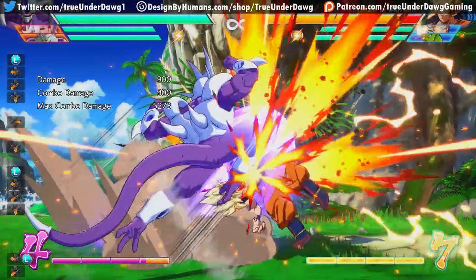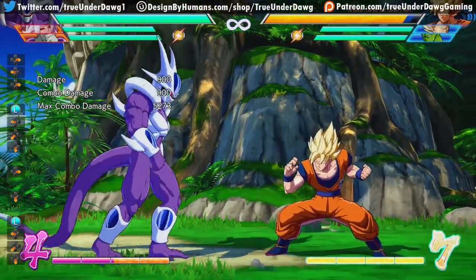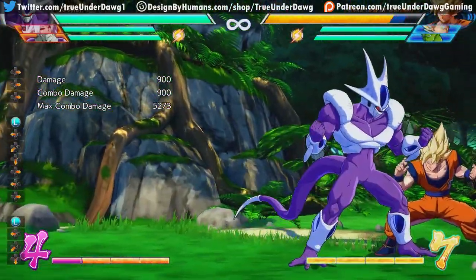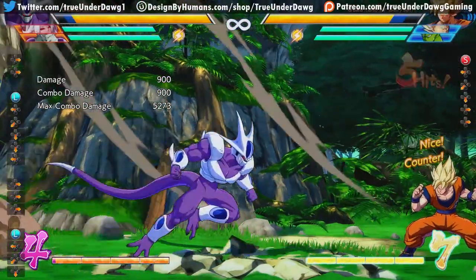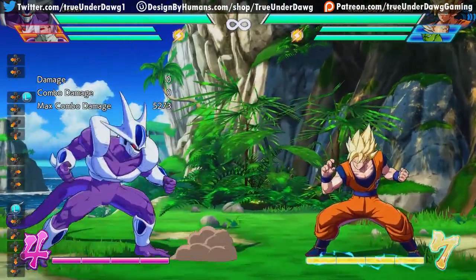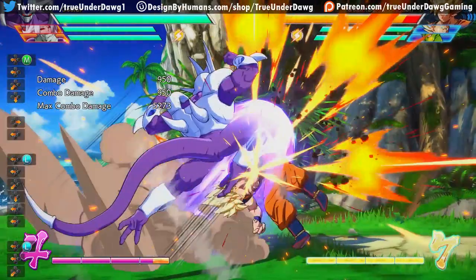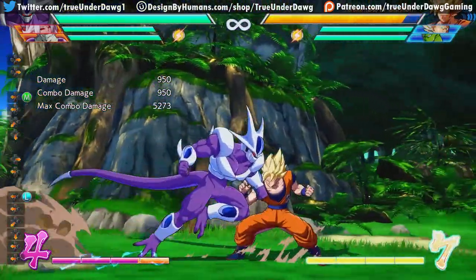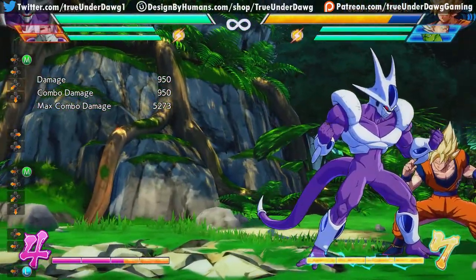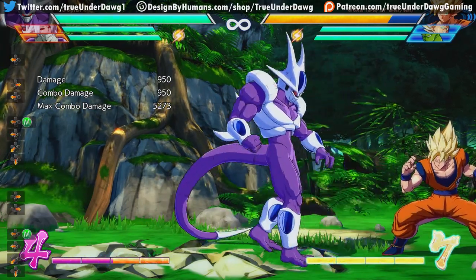Last but not least among his specials, we have his rising knee attack. This attack is great because it is invincible — however, not all versions are. The light version is the fastest but is not invincible on startup, so it does either trade or get beat out clean. While it's faster and great for catching the opponent in certain situations, it's not invincible like the medium version. The medium version, while a bit slower, is fully invincible the entire way through — so no matter what the opponent does, if you're close enough, this thing is going to hit. It's very similar to Vegeta's rising knee, making it a very good defensive tool for getting the opponent off you.